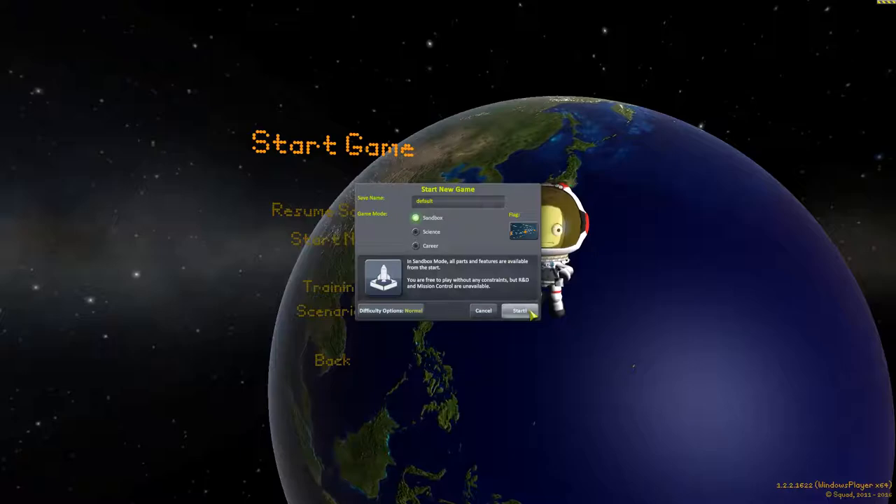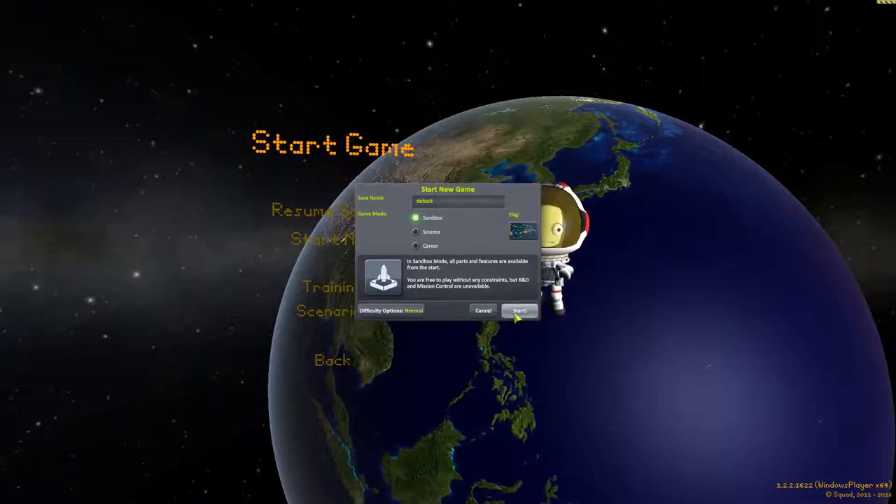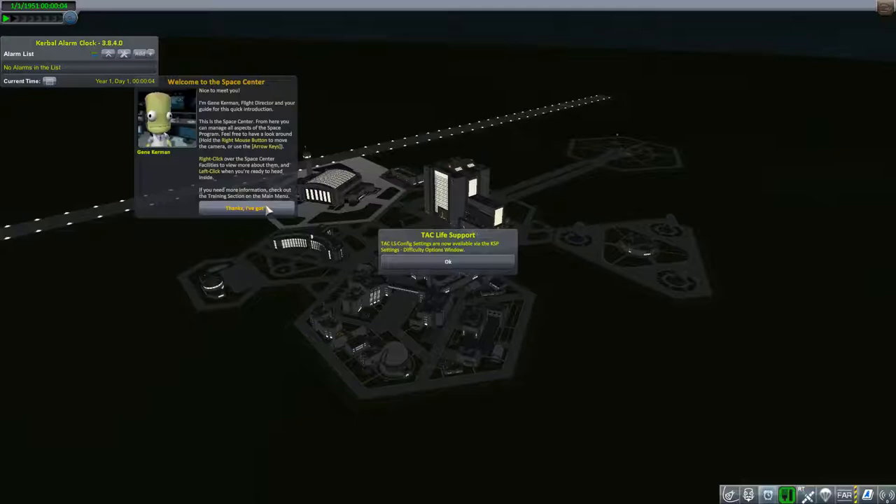Here's a new sandbox — leave the difficulty on normal. I'm going to leave everything as is. I have RemoteTech installed as well and I have TAC Life Support, but since I'm using a probe, I'm not going to be doing anything weird, so I'll just leave everything on normal.